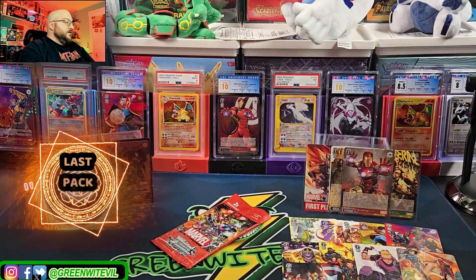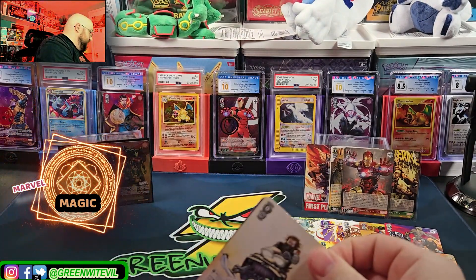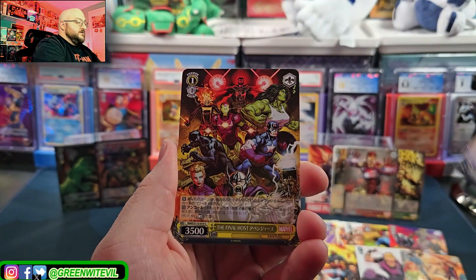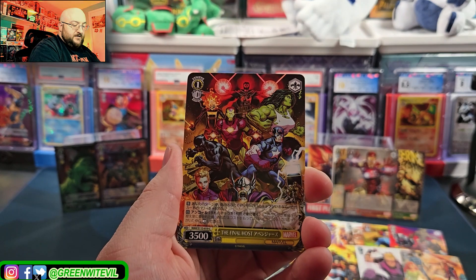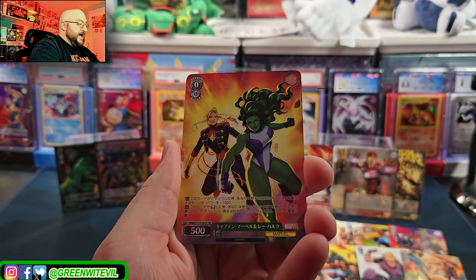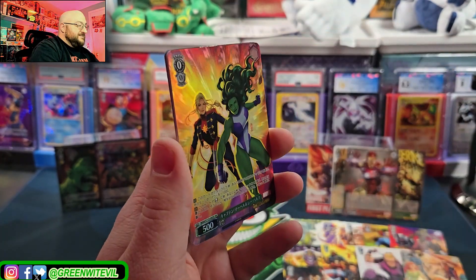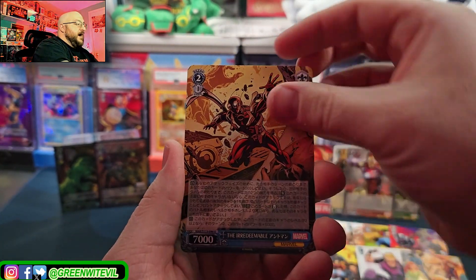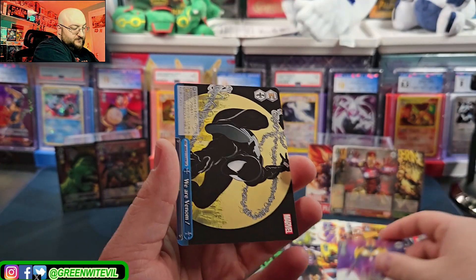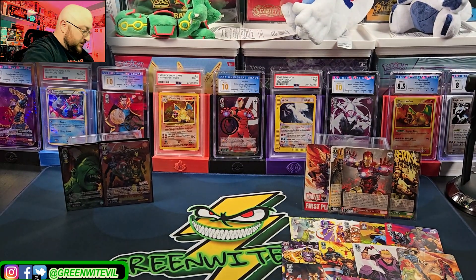Last pack magic - here we go. Should be something in here, allegedly. We have two hits already. Maybe three - oh, here we go. This should all be new cards - look at this, all new stuff, so this probably has a hit in here. We have Winter Soldier. We got the cover art of the packs. Scarlet Witch. Here we go - an SR! We have our third hit of the box - Captain Marvel and She-Hulk. Nice. So we did get three hits out of the box - very cool. We have Iron Spider. She-Hulk again. A rare Nova - that's a cool looking one. And then Symbiont Spider-Man to finish it off. So we did pretty good.